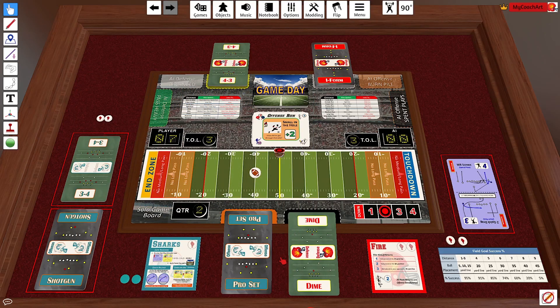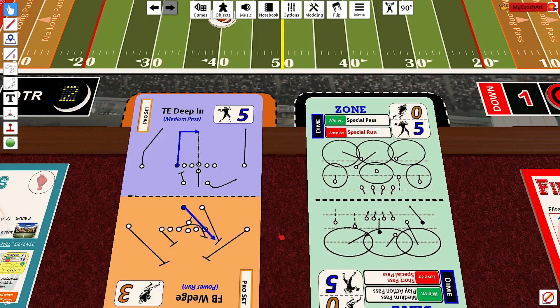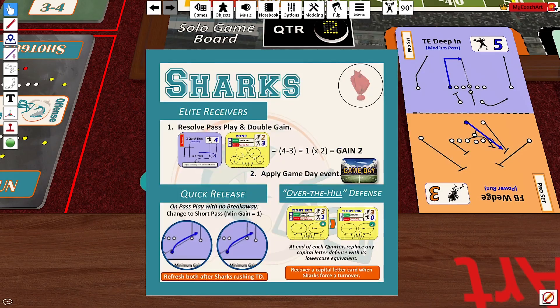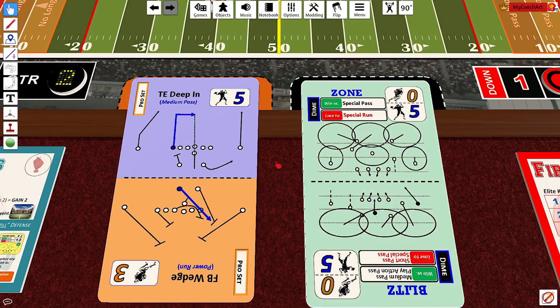In the second quarter, still 7-0, the Fire have put in a dime coverage to raise their pass value as high as possible. Here we have a medium pass of 5 versus a zone of 5, so 5 minus 5 is 0, and 0 times 2 is still 0 — no gain. The Fire feel they've contained the elite receivers, but they haven't accounted for the quick release. The quick release allows the Sharks to change this play to a short pass, provided there is no breakaway — and a medium pass versus zone does not result in an offensive or defensive breakaway.